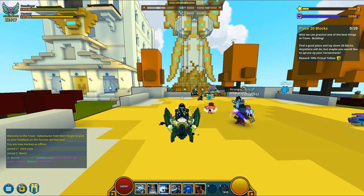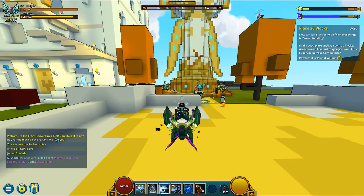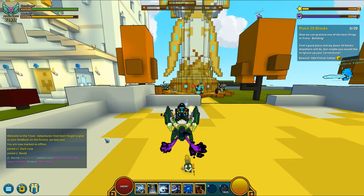You can see this is PTS because it has the new sigil — the nice new sigil wings. And if you look in the bottom left: welcome to Trove Adventures Test. Don't forget to give us your feedback on the forums that we love you.